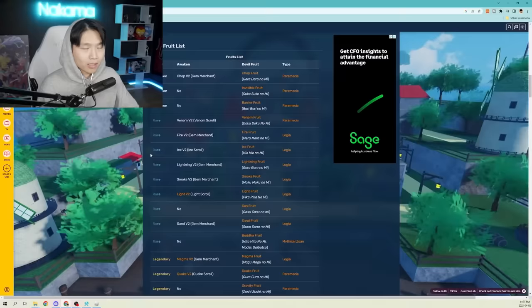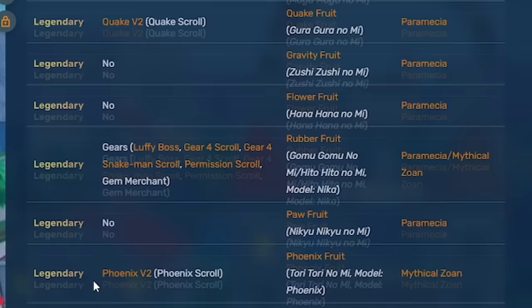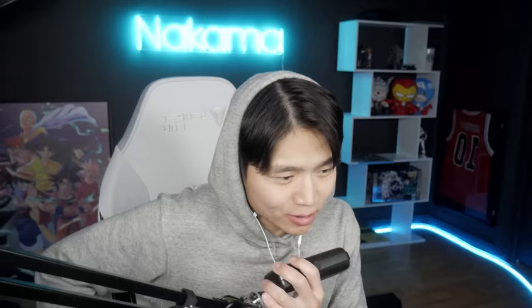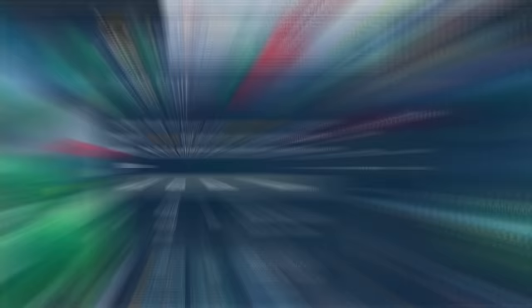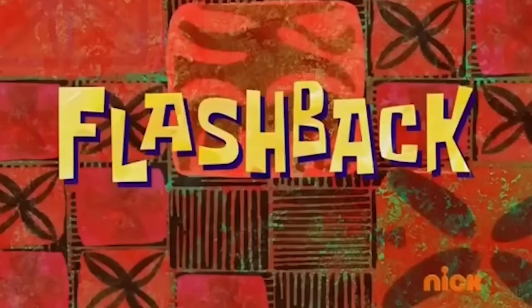While we're talking about Instagram, coincidentally your boy also has an Instagram account trying to become an IG model. If you want to give me a follow, go ahead — my name is on the screen, N-U-Z. The reason I saved this game for last is it actually has the craziest, rarest fruit out of any other game we've played so far. The rarities are divided by common, rare, legendary, mythical, and of course — bombtastic. The rarest fruit in the entire game is the Bomu Bomu no Mi. Absolutely ridiculous. I don't even know how you could obtain this.